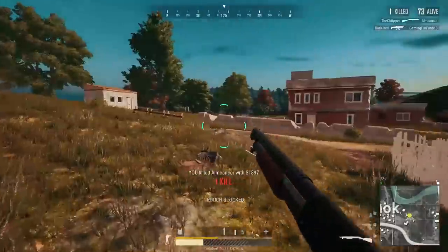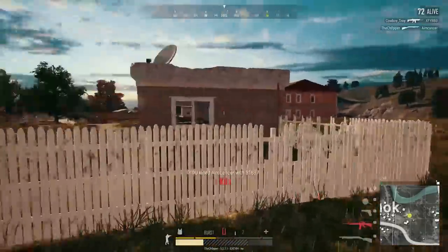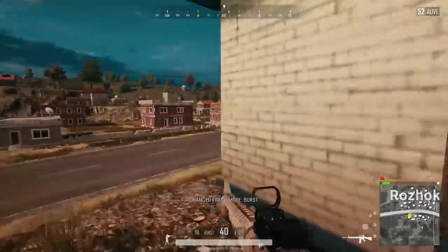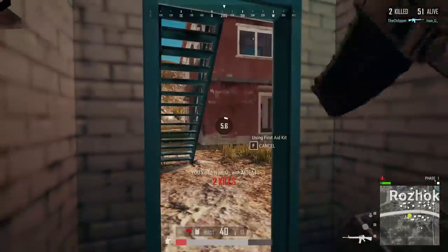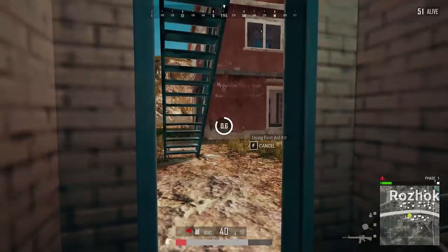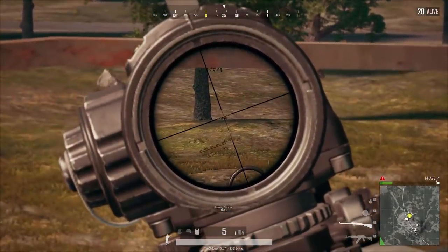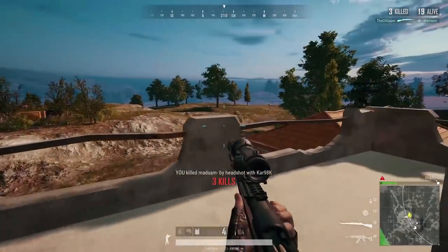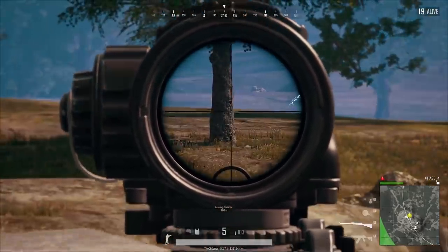An ideal setup for a more passive player would be a combination of an SMG and a DMR. Passive players typically like to hold down buildings for extended periods and fend people off until they physically have to leave. A combination like a Vector and a Mini 14 really allows you to control where and how you take gunfights. If you're in a building with a hill to watch, that DMR can cover the entire hill, and if somebody pushes you inside, you have close range covered too. You can keep this passive play style through pretty much any point in the match — even in the late game, you can wait for others to make a mistake and punish them for it.